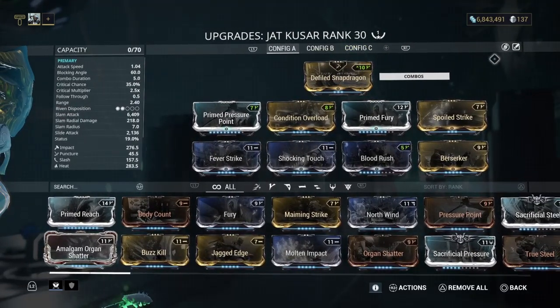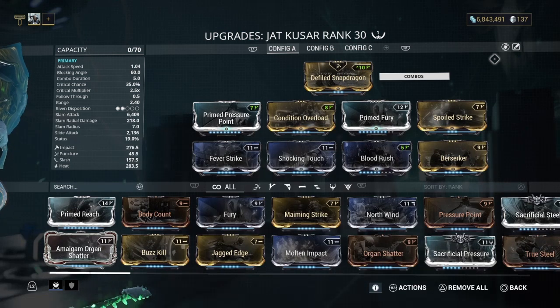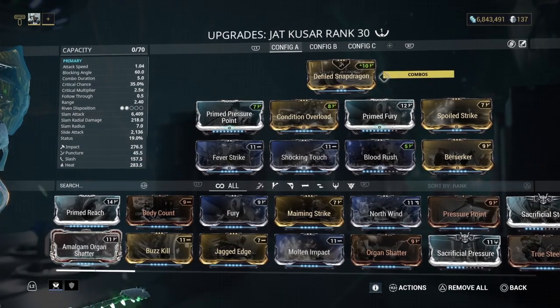That's been my Jat Kusar build — I believe this is the best melee and it's not even finished yet because my mods aren't maxed. Go out and get it. This costs seven Detonite Ampules — the faction-related thing from the dojo. It's not stupid expensive. Detonite Ampules you can get from everywhere — go do a survival and you get enough for them. I've never had an issue with them, even on my alt account.